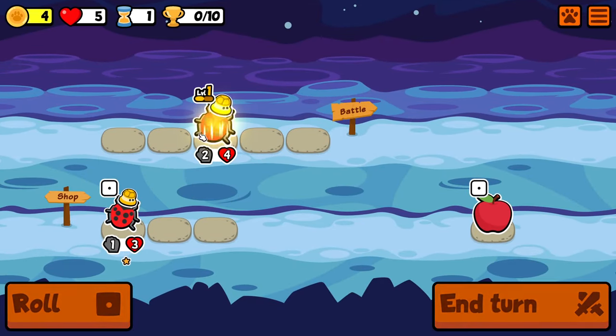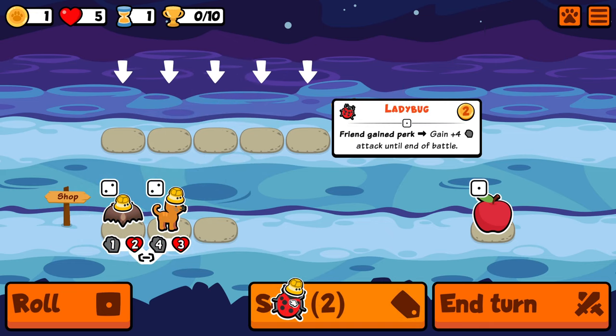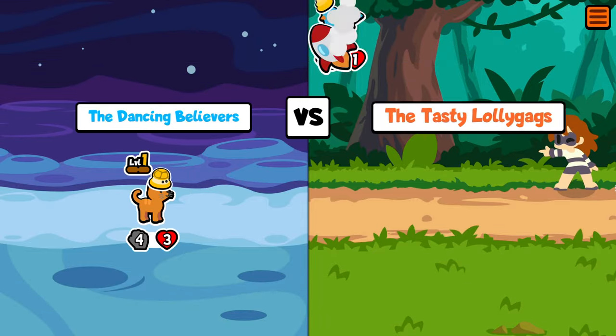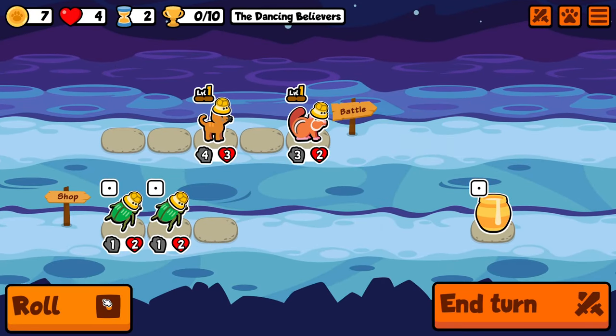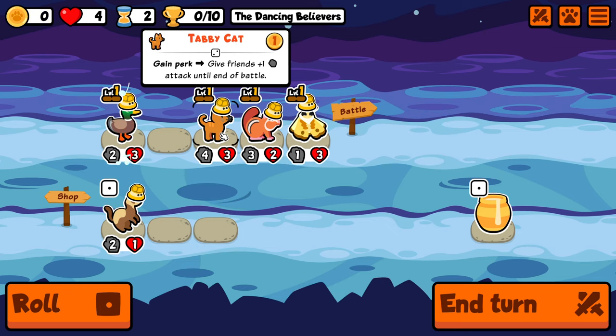Today's challenge starts from turn 1 — we find triple ladybug in the shop and level up into a tabby cat, which I think we will take over the bat. Grounded literally did this a week ago and I wanted to do the same thing. I think tabby cat is better than bat; it's more likely that we win with a tabby cat on the team rather than a bat.